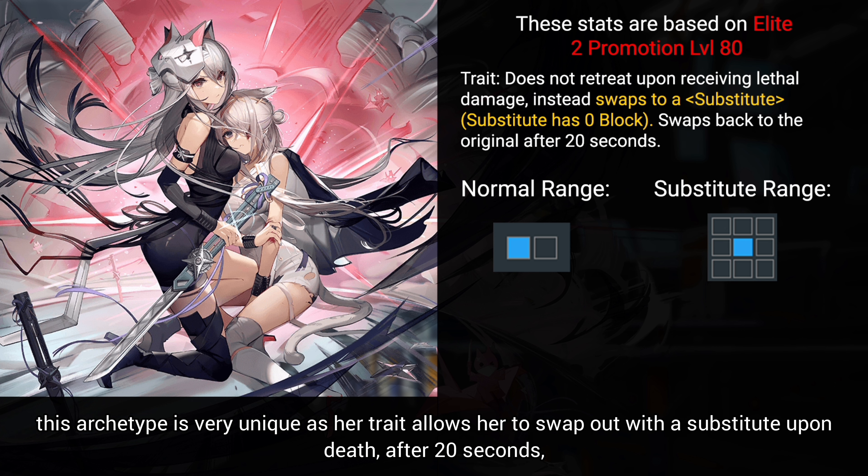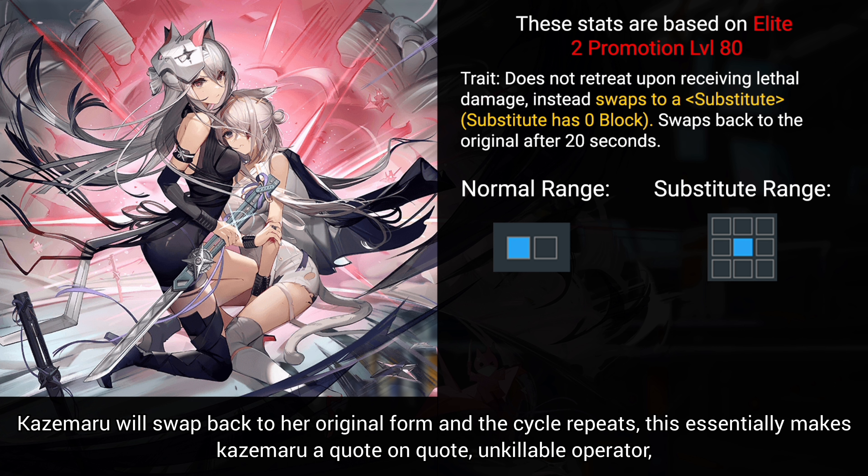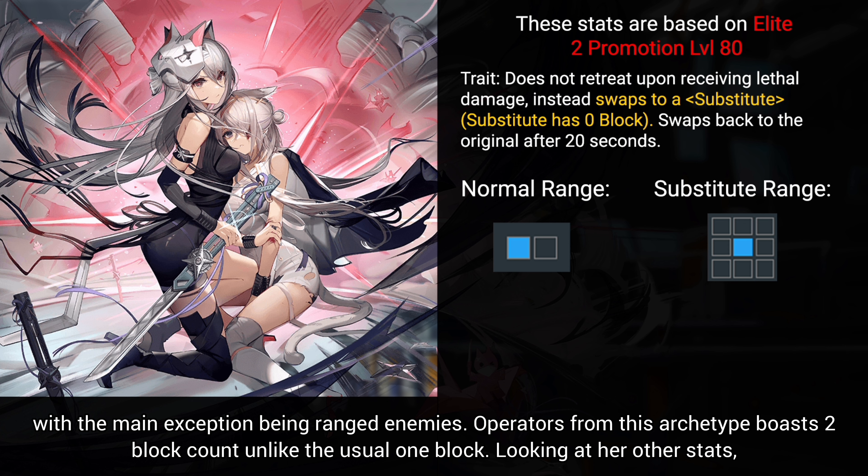This archetype is very unique as her trait allows her to swap out with a substitute upon death. After 20 seconds, Kazemaru will swap back to her original form and the cycle repeats. This essentially makes Kazemaru a quote-unquote unkillable operator, with the main exception being ranged enemies.